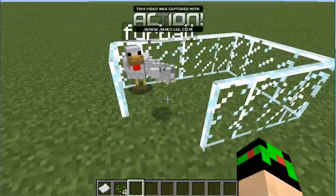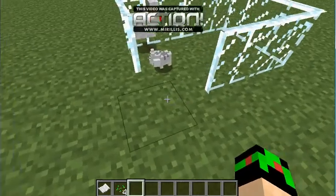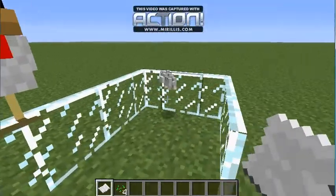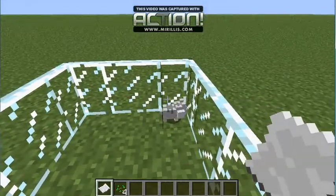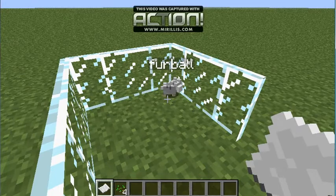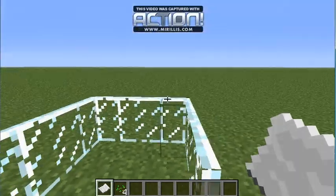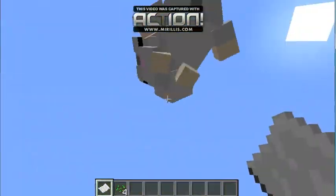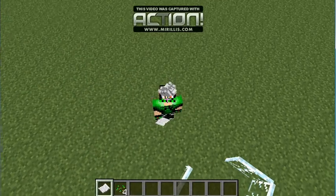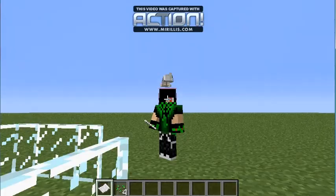I guess he doesn't follow you. They stand up like this. You can put them on your head — to complete my other thought, you just left click with a piece of paper. And then — where'd he go? There he is, it's Furball! He's standing on my head. If you go into F5, you can see him standing on your head.